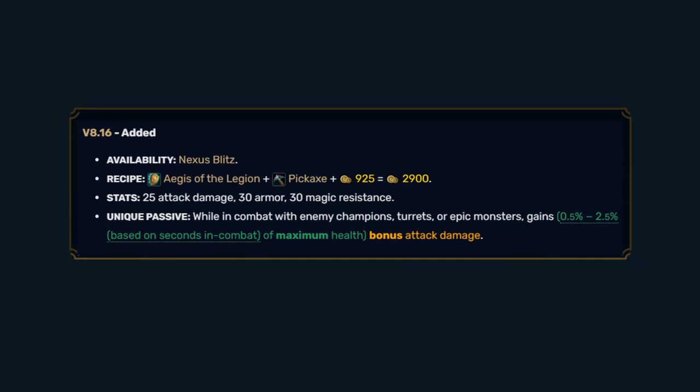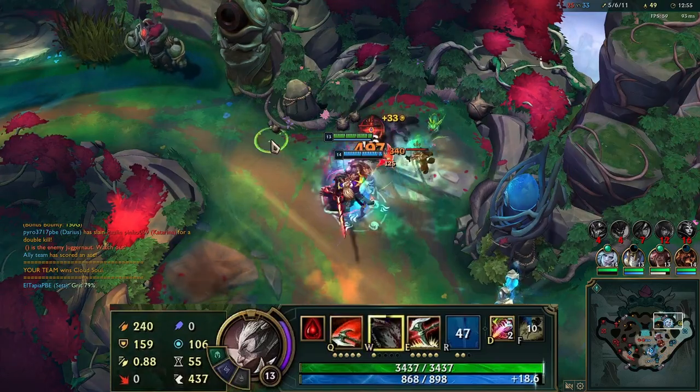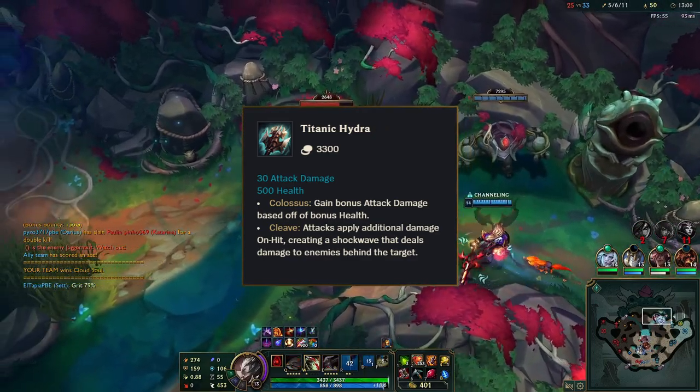Instead, it gave AD, resistances, and bonus AD based on your maximum health. This bonus stacked over time in combat, similar to Jak'Sho. This item has almost the same function as Titanic Hydra's Colossus passive, and it should be used in a similar way.